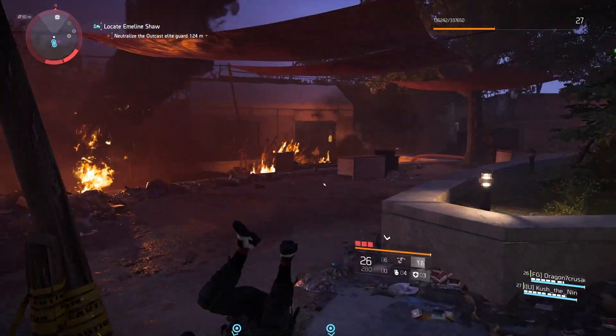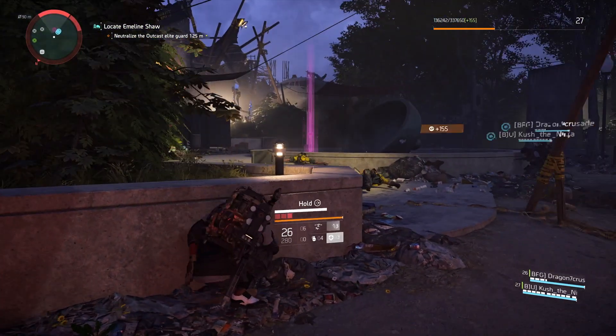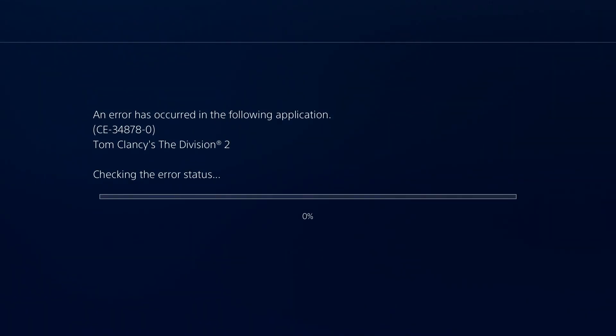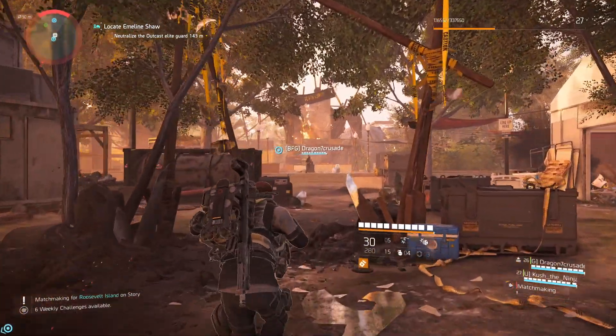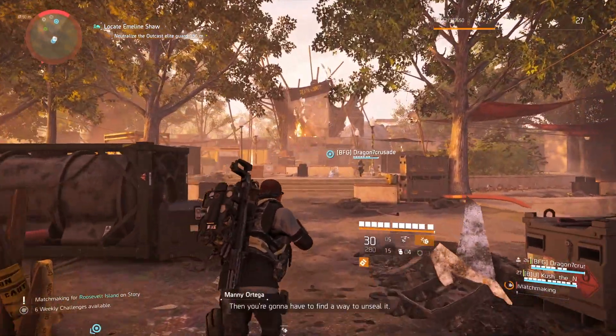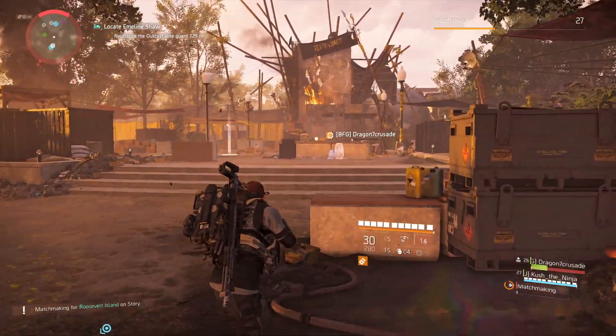This can happen from other people on your team and also from things that you do yourself. You'll be running through a mission and you'll just get an error that an error has occurred in the following application, and your game will essentially crash. When you get back into Division 2, it will put you right back where you were — you'll still have all your loot and everything you've done will be saved. But this glitch is still extremely annoying, and there is actually a way to stop it from happening right now if you're on PlayStation 4.